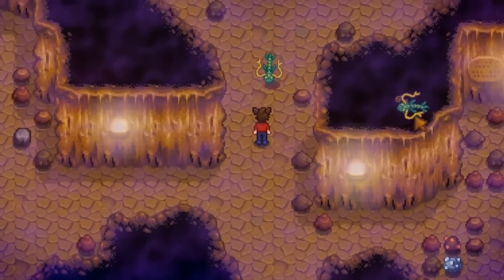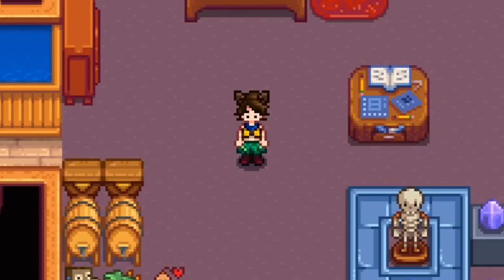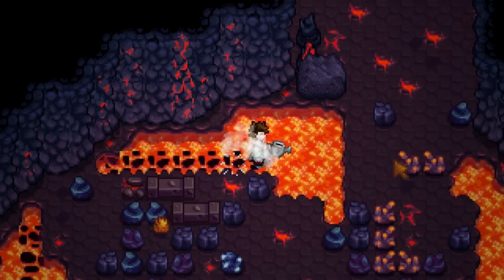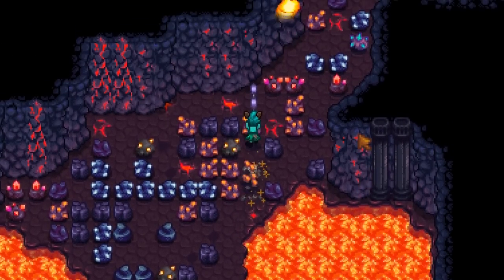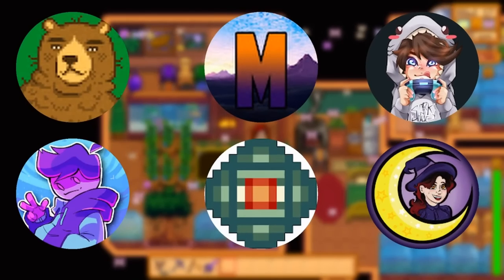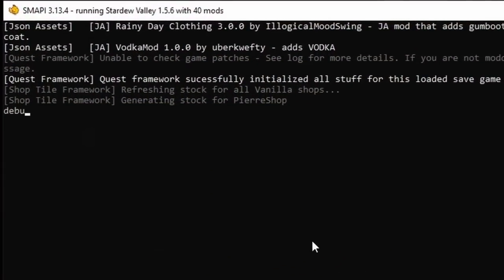You've seen Skull Cavern deep dives, but have you seen Volcano deep dives? Recently, Easy Lily has discovered a way to get the Volcano dungeon to keep going on and on forever. And as you get deeper, the floors get harder to traverse with more enemies and more rocks. She has issued a challenge to get as far down into it in one day as you possibly can.